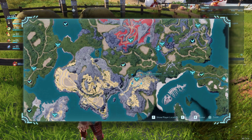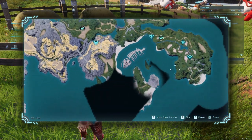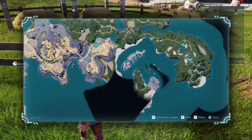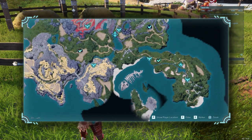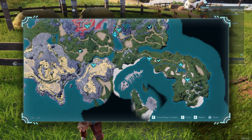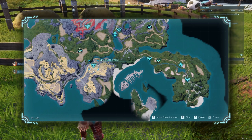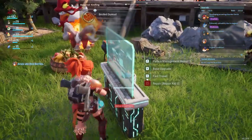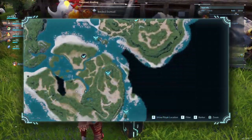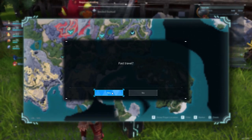So the first one we're going to is this small settlement here. This is the starting island, so you can get here very, very early on. You just run down this hill, follow this trail, and instead of going up to the right to go to the tower, you just take a left and follow it up this hill to get to the settlement here.